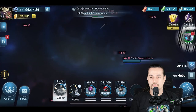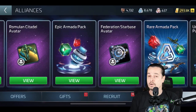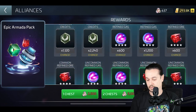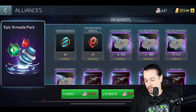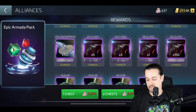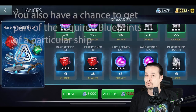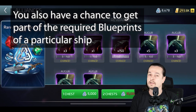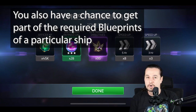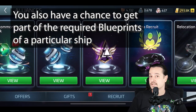First way: if you go to the Alliance store and scroll to the right, you're gonna find Armada packs — Uncommon Armada packs, Epic Armada packs, and Rare Armada packs. If you take a look at the Rare or Epic Armada packs, you'll find that when you open one of those packs you have a chance to get one of those epic 3-star ships. So you can get Ogre, D4, or of course Enterprise. Opening the Rare Armada packs gives a lower chance, and opening the Epic ones gives higher chances.